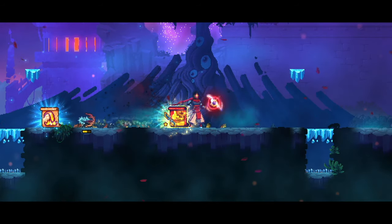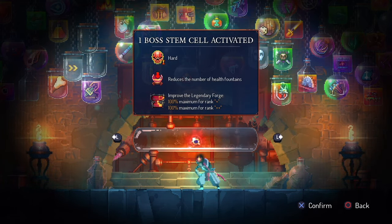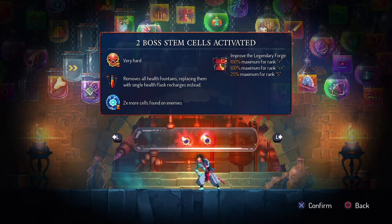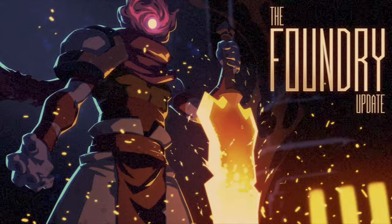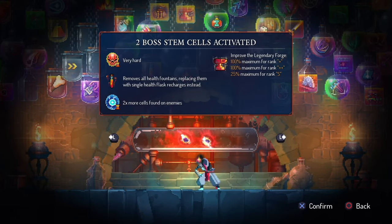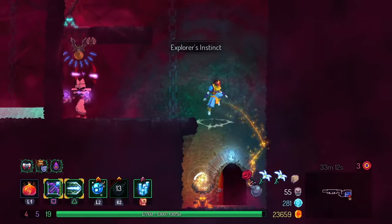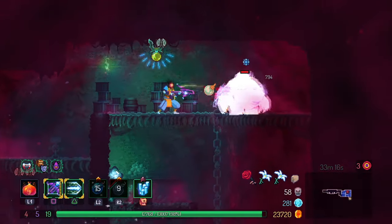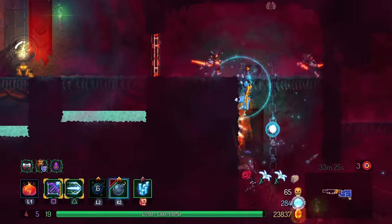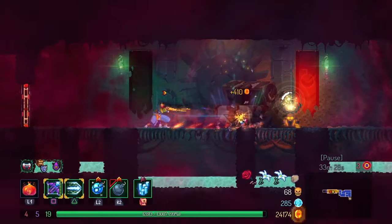Some folks say you should add the next boss cell as soon as you unlock it to learn the ropes at that difficulty. I understand that perspective, but personally I recommend staying on your current difficulty until you can repeatedly clear it without just scraping by and can throw a decent amount of cells into the forge. Over the years I've seen folks struggle through 2BC, then beat 3BC in one or two runs, then go right to 4BC and end up having issues just making it out of the Prisoner's Quarters. Holding off on jumping up to the next boss cell for several more runs could make the difference between smoother wins or feeling like you're back at the bottom of the barrel.